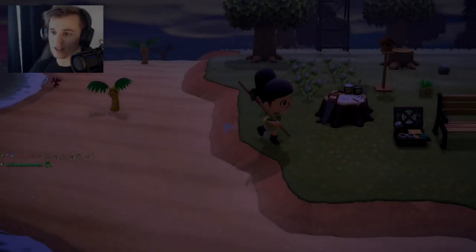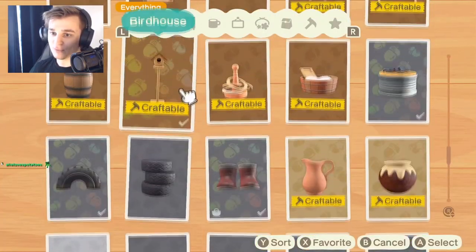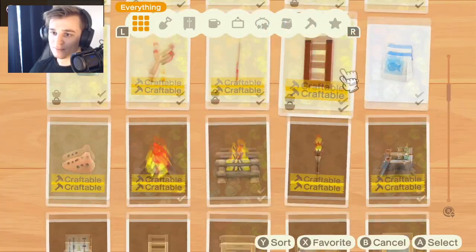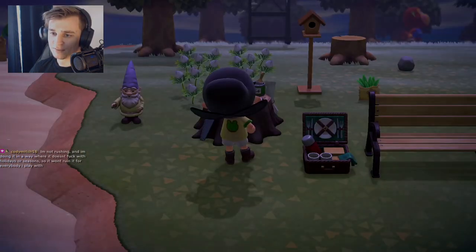If you're going to craft a customizable item, it should give you the option to customize it when you craft it, as opposed to having to make it and then customizing it afterwards. Along with that, after I'm done crafting something, it should allow me to switch to customize, as opposed to backing out, re-accessing the workbench, and then going to customize.